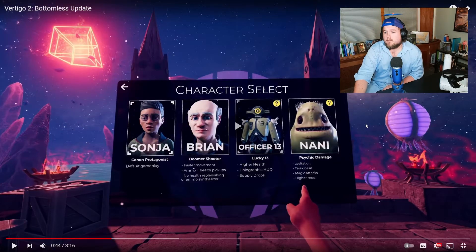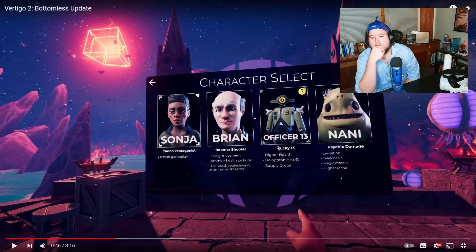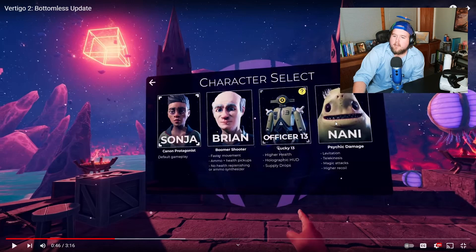Let's take a look at these. The HUD thing for Officer 13 — we're going to get to that in the video. Higher health makes it easier. I wish this HUD we're going to see was a modifier, that would be really nice. Nani is really cool in the way you can use magic and that's going to be a lot of fun. But the boomer shooter one with Brian — having pickups everywhere — I think that's going to be a blast and definitely the first thing I do with this update.